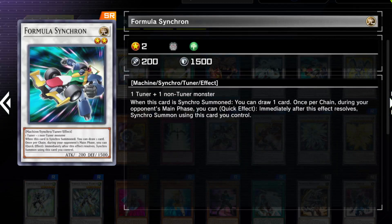Formula Synchron, on the other hand, is one of the very, very playable cards. It's not super easy to go into since you need a level 1 tuner and a level 1 monster, but it draws you a card and it enables Accel Synchron so you can synchro summon during your opponent's turn — using effects of monsters like Satellite Warrior that trigger when synchro summoned. Doing that during your opponent's turn is very nice, and on a super rare slot it's not too bad.